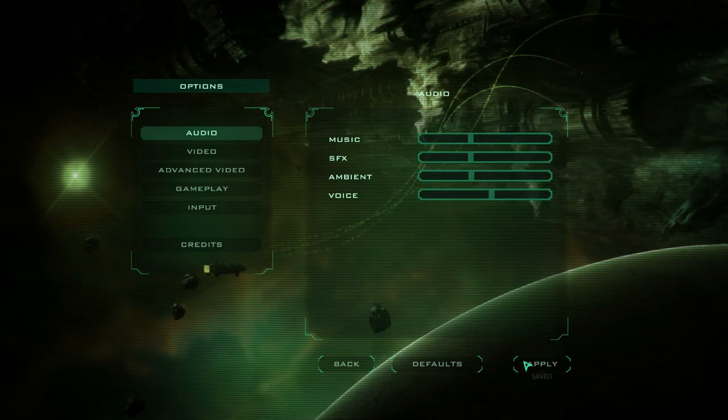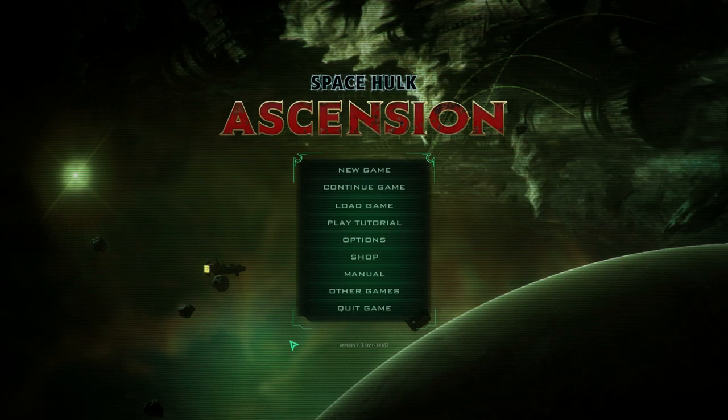Warhammer 40K is based on a far-future universe where basically everything is terrible, and humanity is kind of this throwback, quasi-religious, technologically forward but also kind of backwards universe where everything is trying to kill humanity. There's scientific elements, magical elements, but we're going to stick to the bare bones here just to keep this from running into a 20-minute 'What is 40K' video.